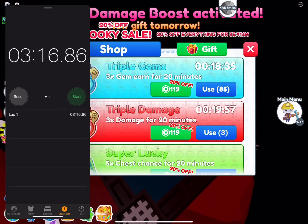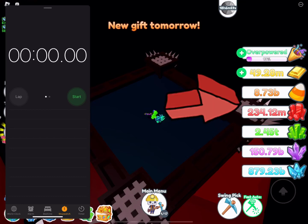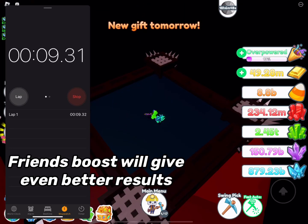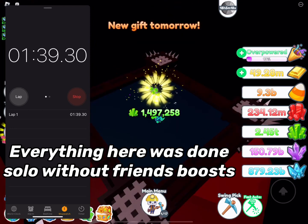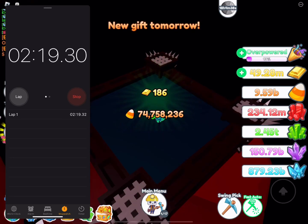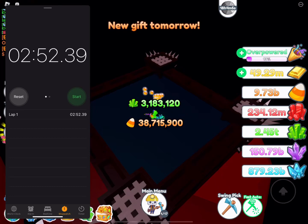Activating both triple damage and triple gems, restarting the timer at 8.73 billion - we want to reach 9.73 billion. As soon as the Halloween chest appears I start the timer. The numbers are fluctuating between 70 to 73 million, occasionally 69 million. Look how close we are - and boom, 2 minutes and 52 seconds to get 1 billion candy. That is bonkers! I wish I had a dark matter Jackson Skelly to see how much quicker it could be.